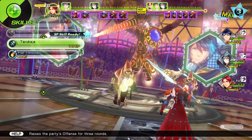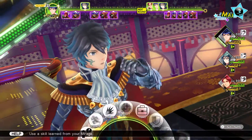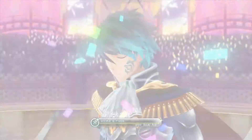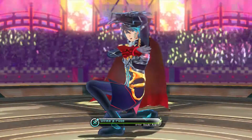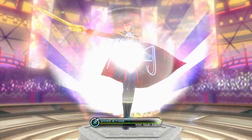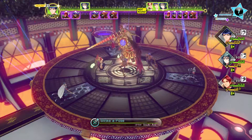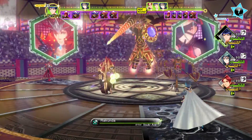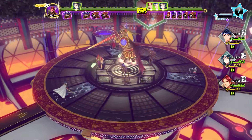Since Toma is first, I'm going to increase my party's offense. Now it's Isuki's turn — I'm going to use his special performance called Strike a Pose. This grants my characters two turns in a row, which helps out a lot in this game and in later boss fights. On my second turn, I'm going to decrease the enemy's defense to optimize my damage.